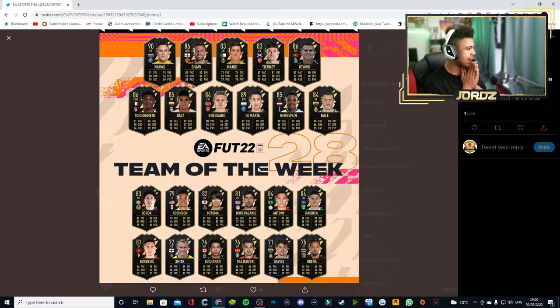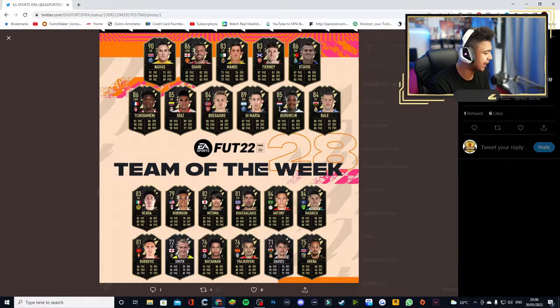New Team of the Week: Keylor Navas, 90 rated. Mandy, 83. Luke Shaw as a left wing back, 86. Tierney as a centre back instead of a full back. Tchouameni looks decent. Luis Diaz getting an in-form between this headliner, going up to an 89. Odegaard in-form. Di Maria in-form. Bergwijn as a striker looks like a good card.